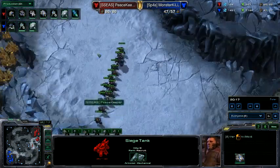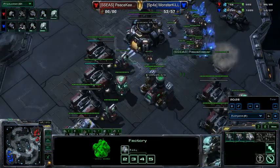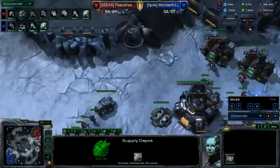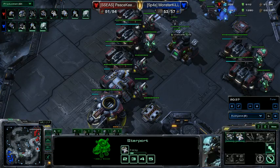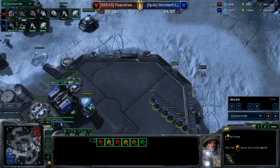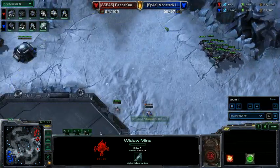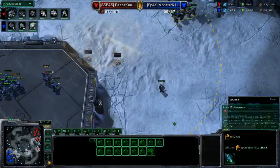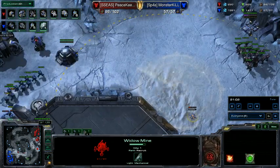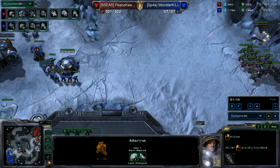I have a big clump of bio following up. I'm at 48 SCVs now. I really need to get a reactor on my starport - that's crucial for getting upgrades rolling as well as increasing the medivac count, because I want to drop and spread him thin. He doesn't have much base defense and is really struggling with SCV count and tank production - he doesn't feel safe at all. The widow mine is ready and I should scan and take it out; waiting for the tank.